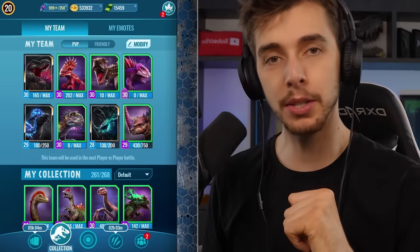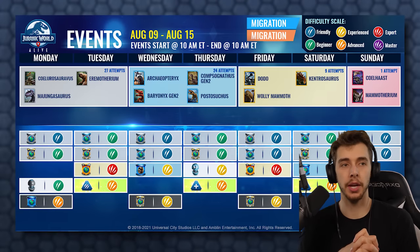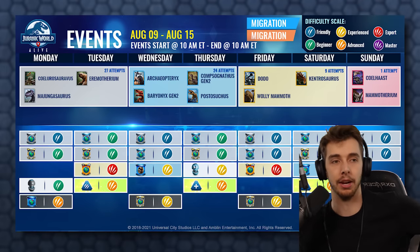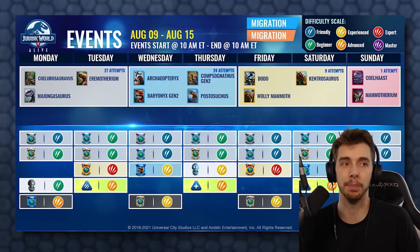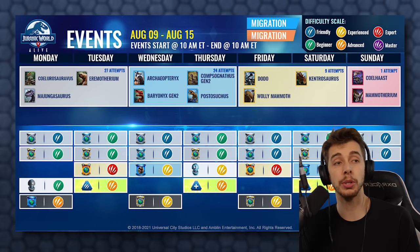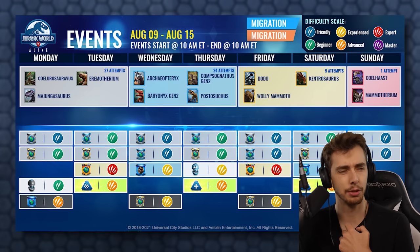With that out of the way, let's have a look at what's coming up in this week's event. From Monday to Tuesday we have Majungasaurus, Colivarosaurus — the new flying lizard — and Eremotherium. You've got 27 attempts across those. I think most people will go for Eremotherium or Colivarosaurus. Wednesday to Thursday you have Archaeopteryx, Compsocnachus Gen 2, Postosuchus, and Baryonyx Gen 3. I'd probably go for Archaeopteryx or Baryonyx Gen 2 — I think Baryonyx Gen 2 is one of the rarer ones.